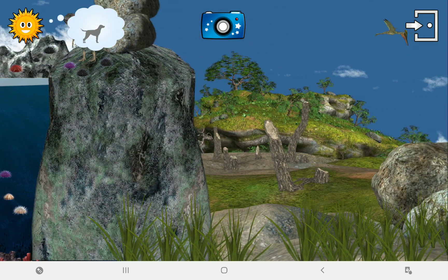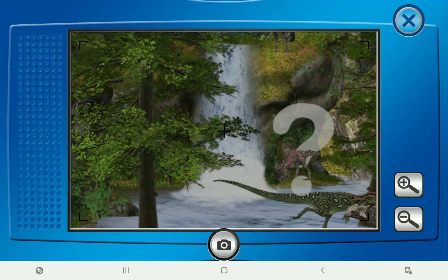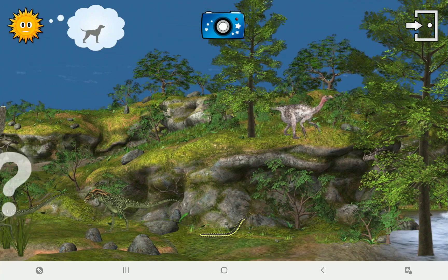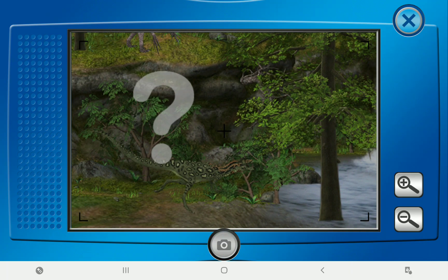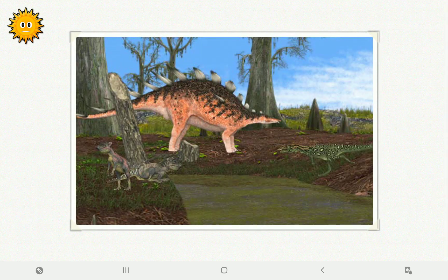Look closely. Some animals have a question mark. Take a photo of one of them. Misocasaurus. Play photo. Which animal can jump? The Misocasaurus or the Kentosaurus? Great!